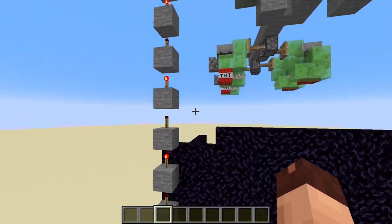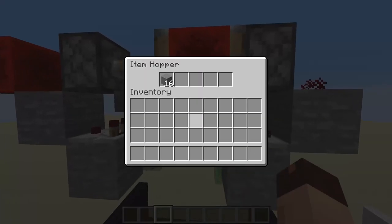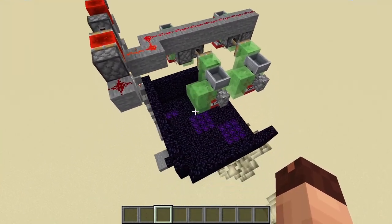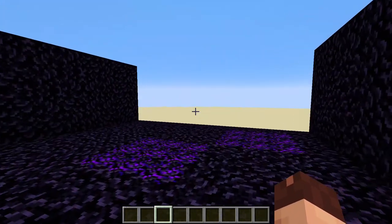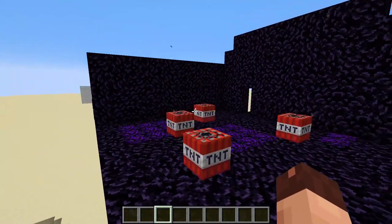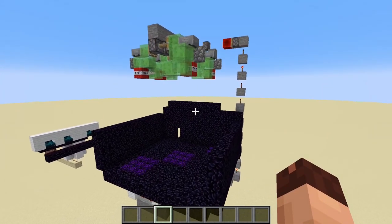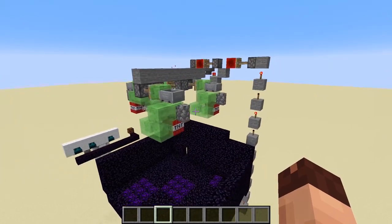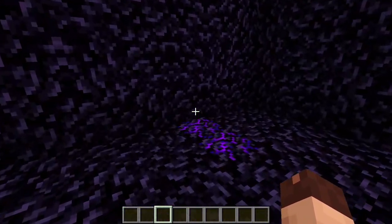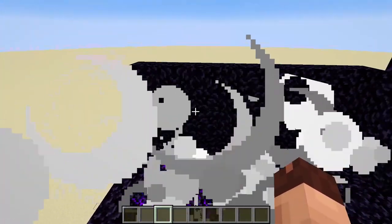I fiddled around a little bit and now we've slowed down the TNT trigger with an Etho Hopper Clock. I've put in 16 items, which should give us enough time to not trigger in an endless loop. Let's test it again. TNT triggers, it explodes, and now the clock resets. Nice, that works. We could take out some items to make the timing perfect, but I don't think this is needed, because once triggered the game should be over for that round.